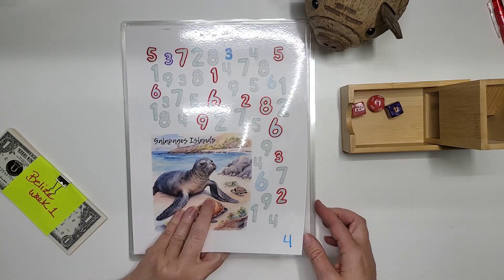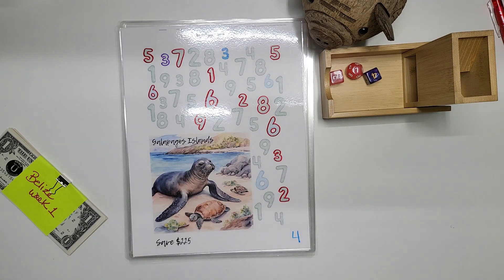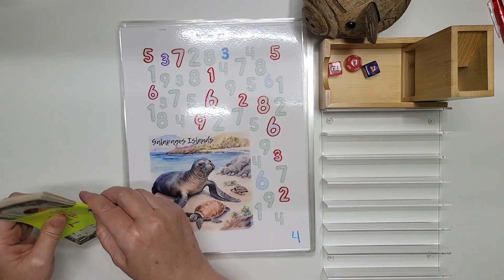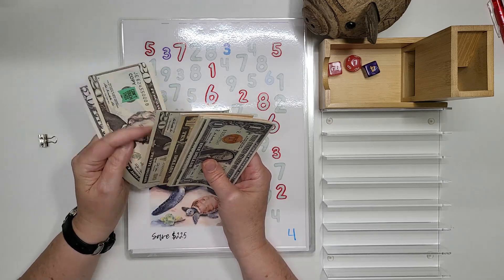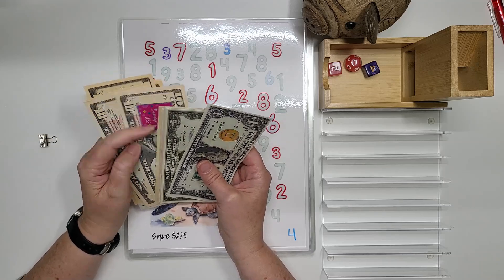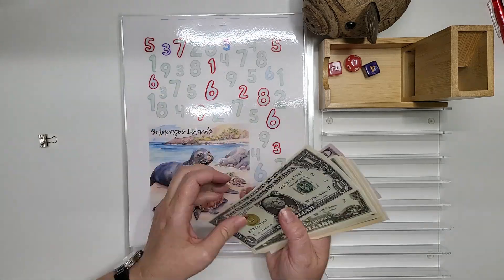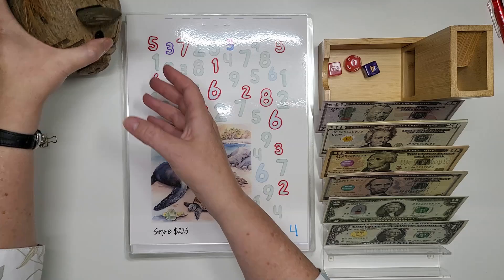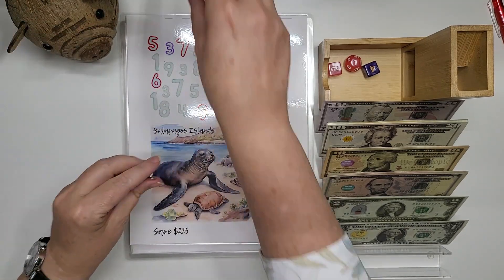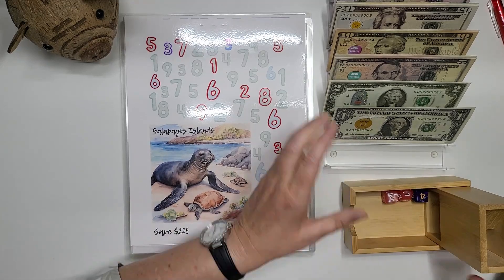Alright you guys, it is time! This is Jill from What Matters Most Now, and it is time for our Travel Tuesday. Let's see how much money we have to work with this week. We count up to $320 total. We're gonna need you to back your truck up — oops, your bottom fell off, sorry about that. We'll put our money and dice up here.